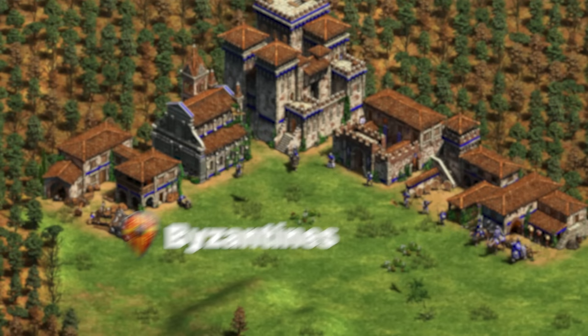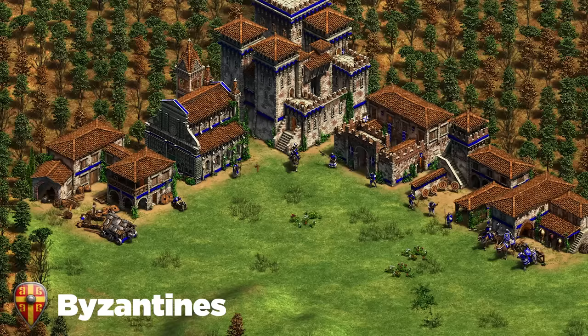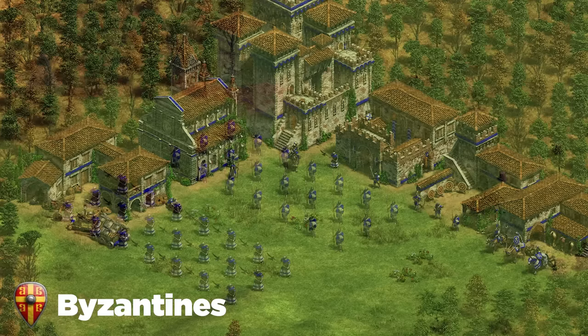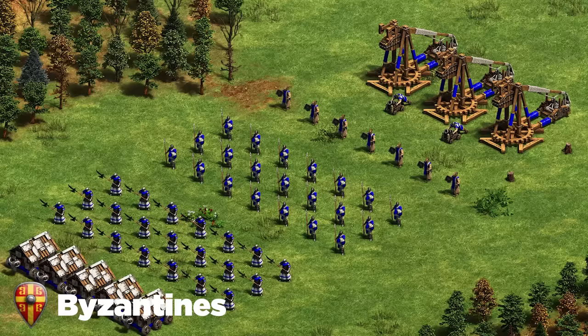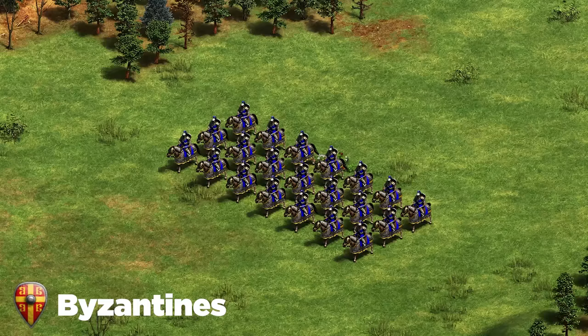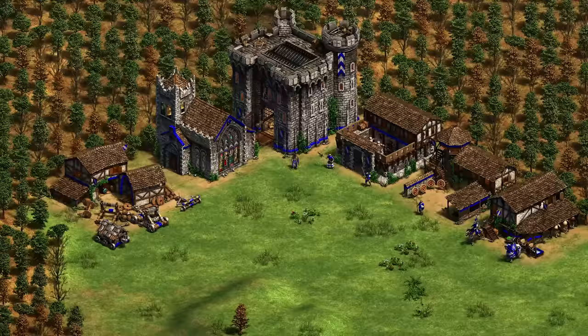Next up we've got the Byzantines. Byzantines are the king of counter units and have a lot of options in the late game — it's a very flexible civilization. The best late game comp is Halberdier and Skirmisher, then siege and monks to support them. Spend no gold on units, just spam cheap trash units and use gold on monks and siege to slow push buildings. Make use of Cataphracts if you're up against heavy infantry, and you also have Hand Cannoneers and Heavy Camels available. Stay flexible and make use of those trash units.